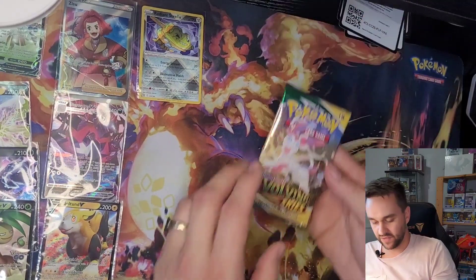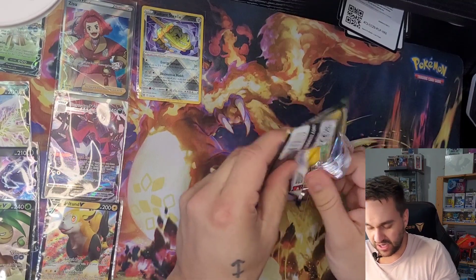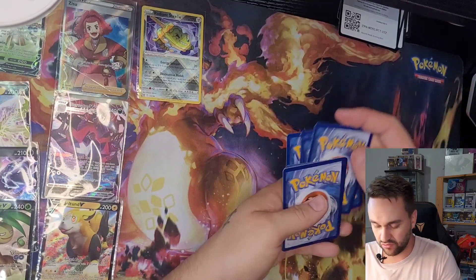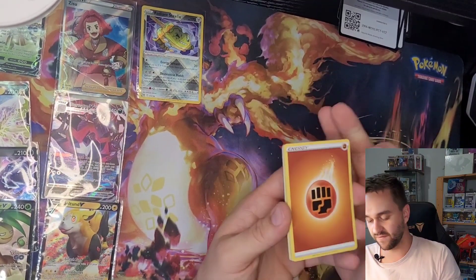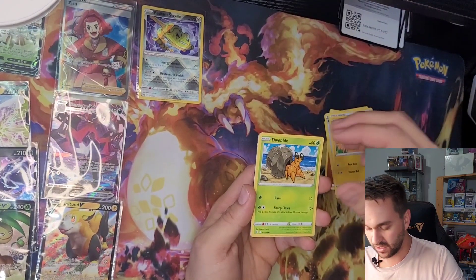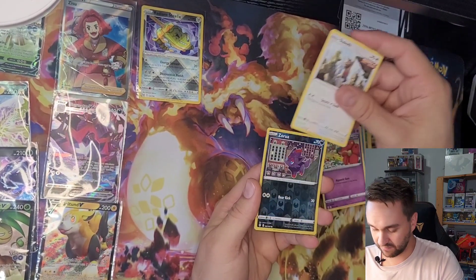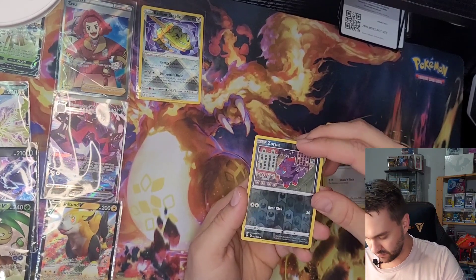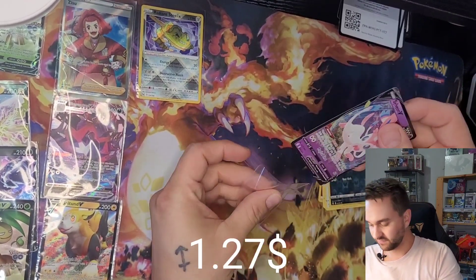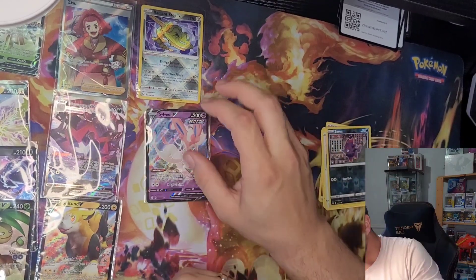And to finish with Evolving Skies, maybe to find the art — Umbreon. Here's the code card. For like usual, I'm gonna go with Fire — no, Fighting. Swoobat, Digging Gloves, Stormy Mountains, Mareep, Swablu, Carvanha, Flaaffy, Sableye Reverse — not showing much. Xerneas, and to finish Sylveon V.